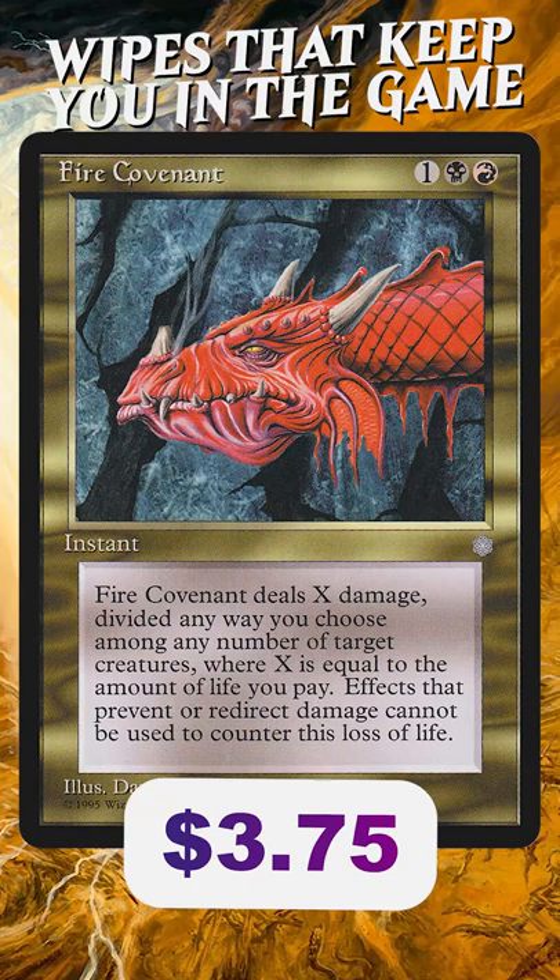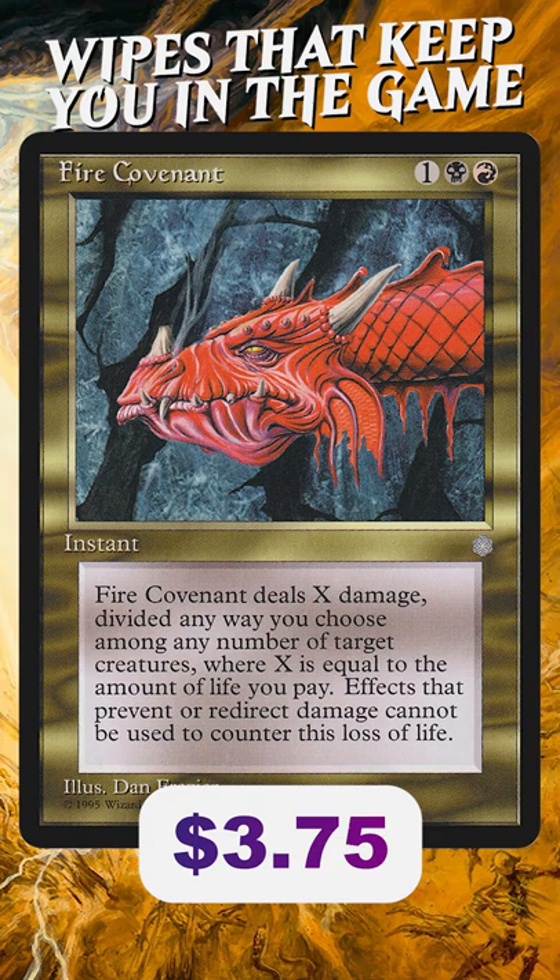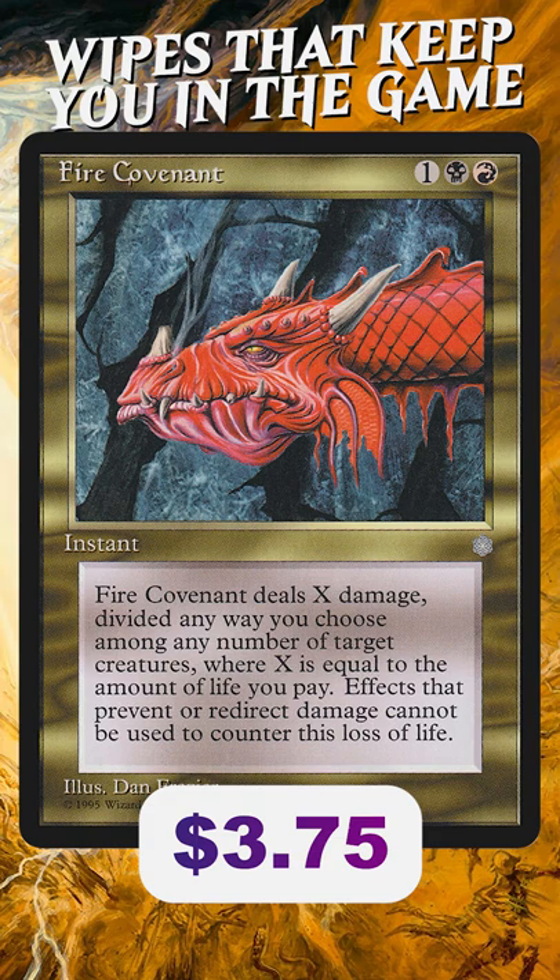Next is Fire Covenant. No one balks at spending life for Toxic Deluge, so with enough life, Fire Covenant can wipe the board. It's a one-sided Board Wipe at instant speed, so you have the first opportunity to take advantage of the cleaned-out board state. It's amazing.